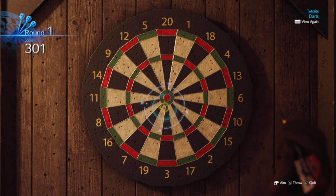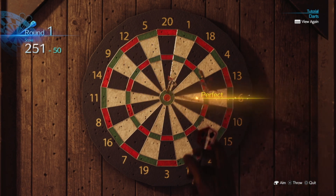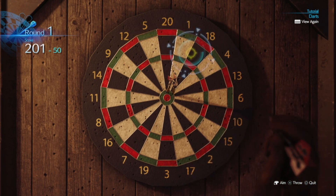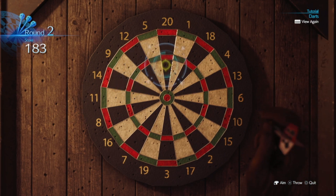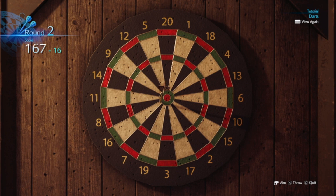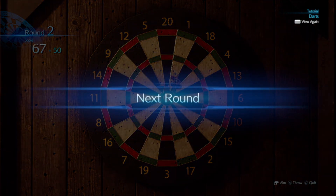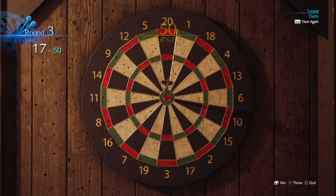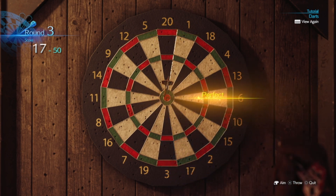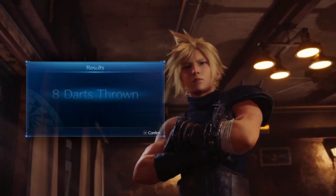Alright, so start with bullseyes, but then we have to pivot towards something else. I'm going to get a 1 here, actually. I think I missed it — screwed it up. I can keep getting bullseyes, though. There we go. Get another 50 and see what happens. That's like what, this is 6 darts. I would need a bullseye and a 17. I think that's like 7 or 8 darts, which is better than I did before. Yeah, 8 darts thrown.